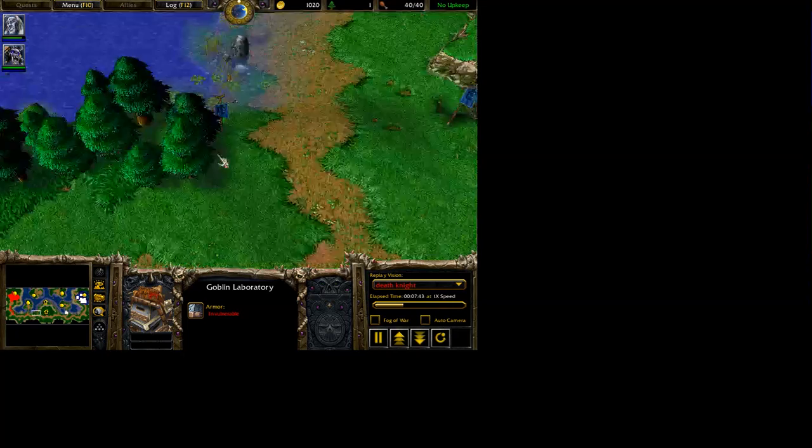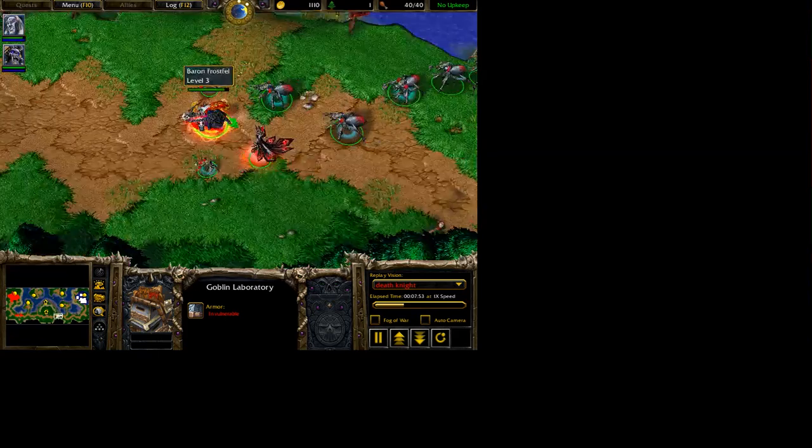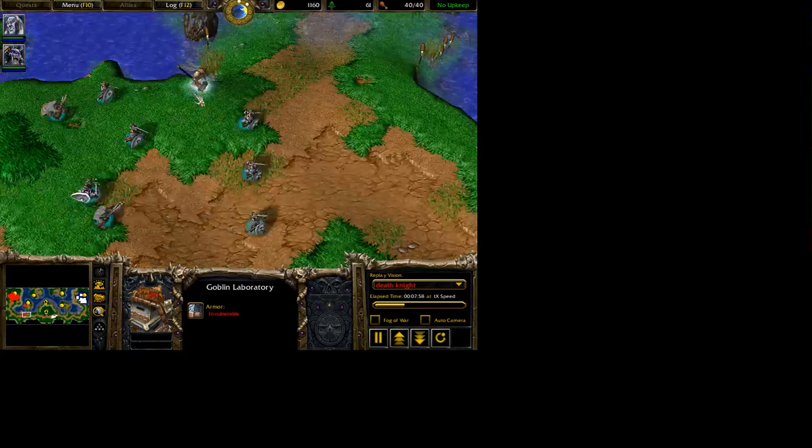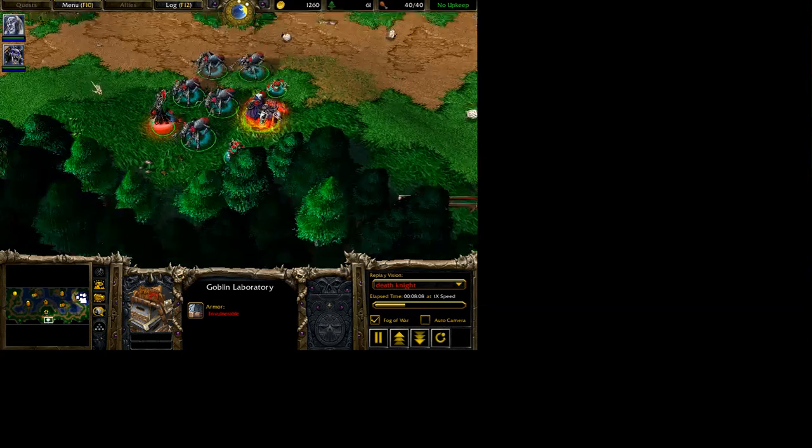The humans are the first to expand here, which is a bit slow on my part — and eventually that cost me the game. I decided it was time to take out a neutral encampment. Now remember, I was playing with fog of war on, so I had no idea what was actually happening. This is actually what happened — let's sit back and watch.